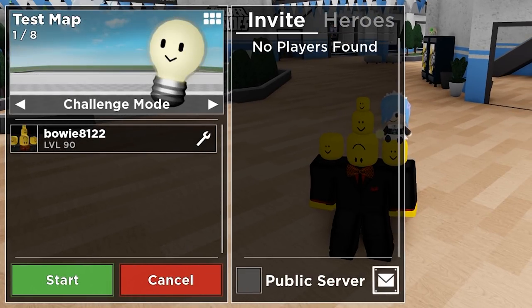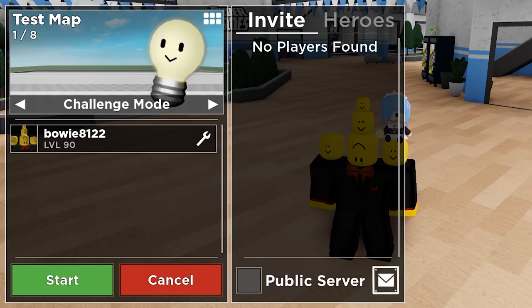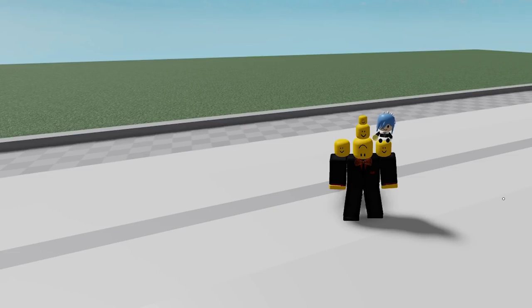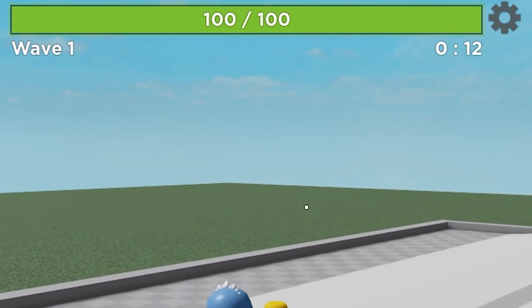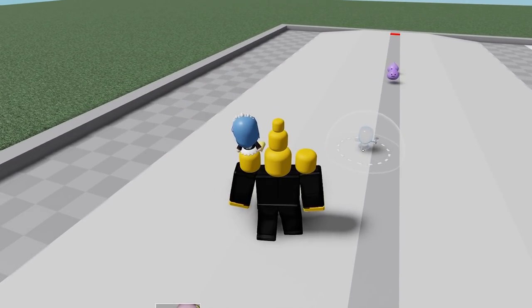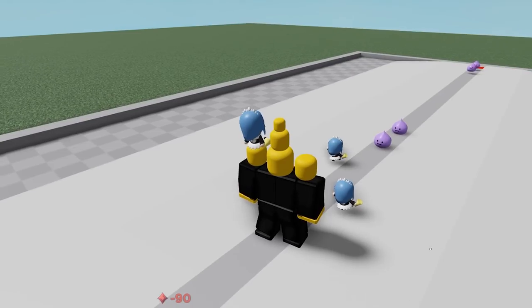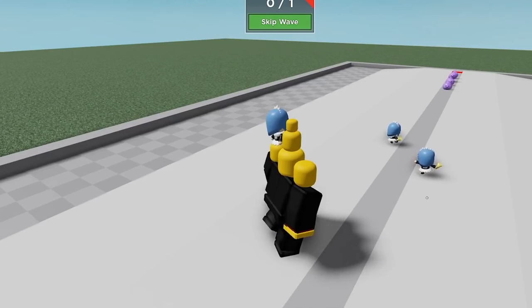Let's actually see what challenge mode on the test map is, because it shows Lampy and it makes me really curious to see if the boss is actually Lampy or not. On challenge mode, we can see that we now got health, the timer goes up, we got waves, we can skip waves, and enemies are spawning. We even get to play with the limits — I didn't expect that. I don't think I brought the best team, but let's see if we can make it all the way to the boss. Let's hope it doesn't spawn too much crazy stuff and just keeps on spawning slimes.